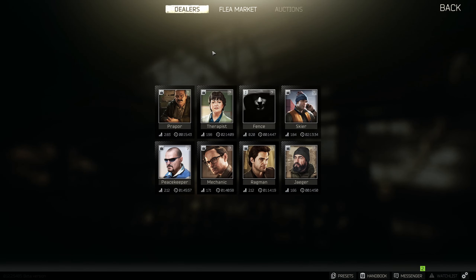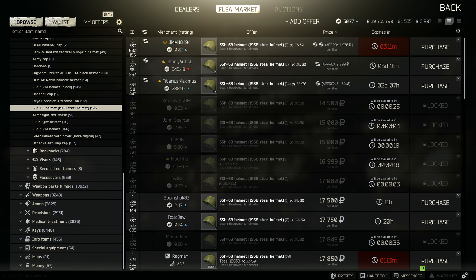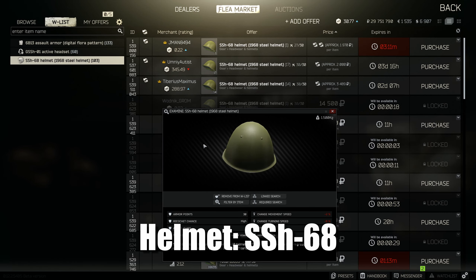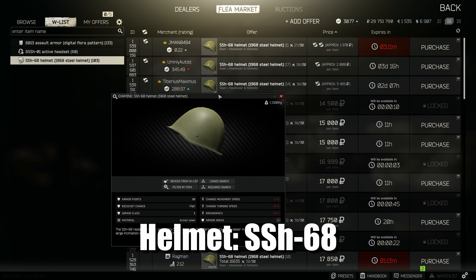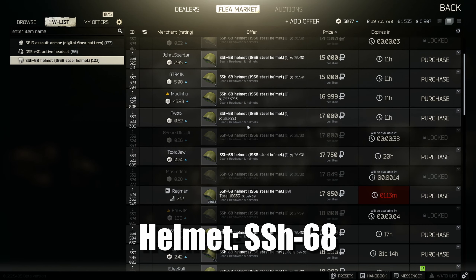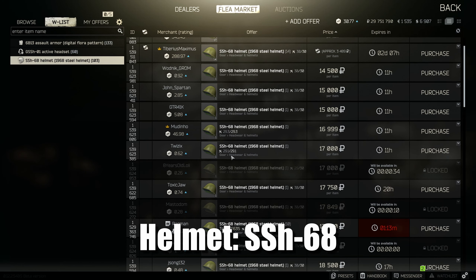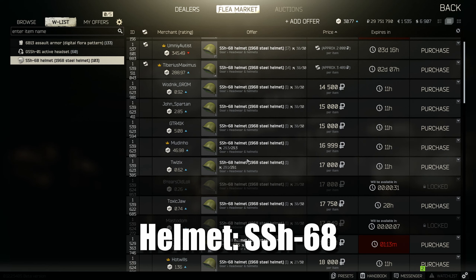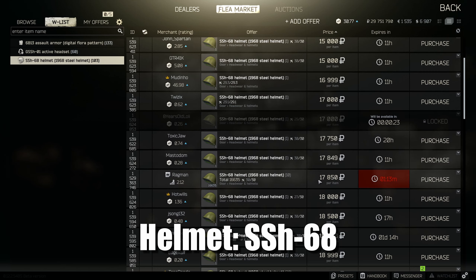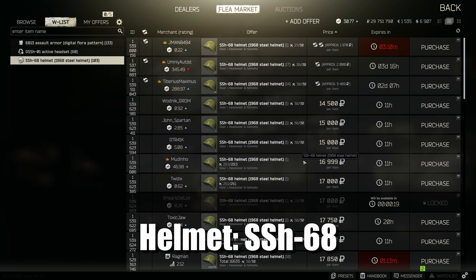To start off, I would always recommend you check the flea market whenever you go to buy stuff. One of the best helmets in the game is the SSH-68. The amount of times I've shot people in the head who have that helmet and it ricochets M61, M80, M995 — it is actually a pretty decent helmet. A lot of people say don't run helmets, but I would always recommend running this one. One reason to check the flea market: from Ragman tier 1 it costs 17k, but because you get it so often on scavs, people list it for a lot less — you can save around 3 to 4k.